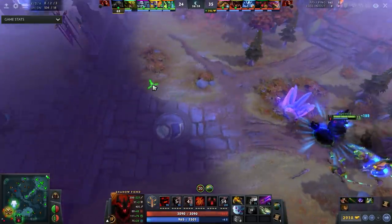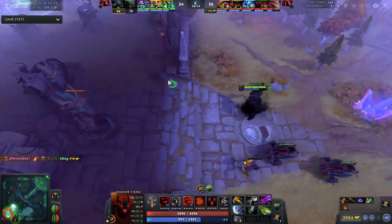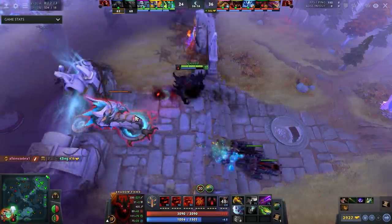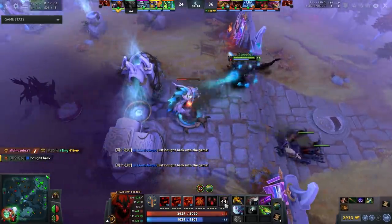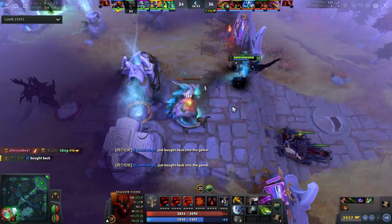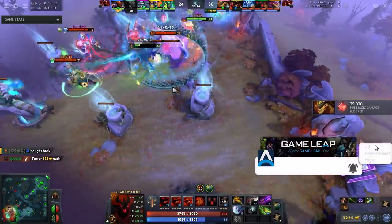Then they lose a fight, and what happens — the enemy hard carry gets super farmed. They've been split pushing the entire time. All of a sudden you go from a very farmed Shadow Fiend — which we'll be looking at in this game — to not that farmed. You're going to die really easily to the enemy AntiMage and you're going to lose.